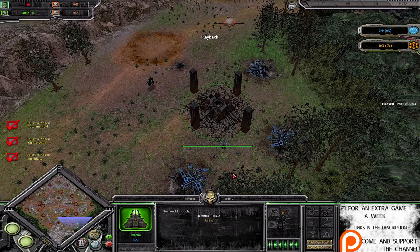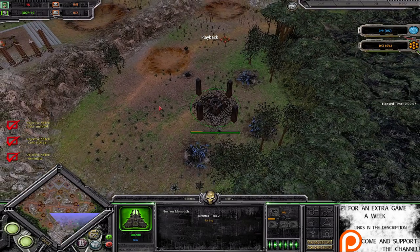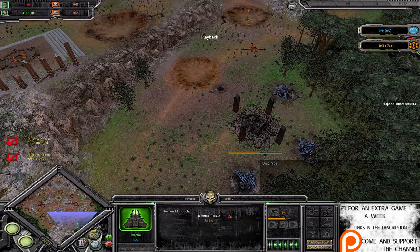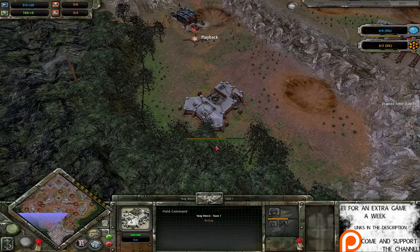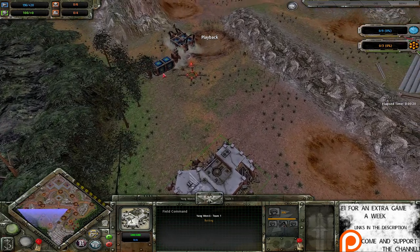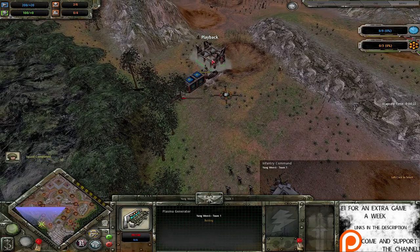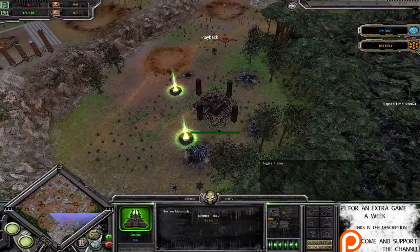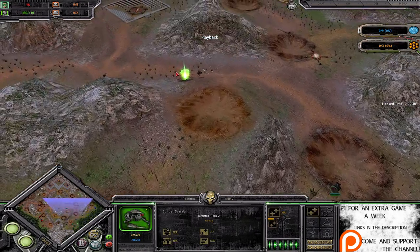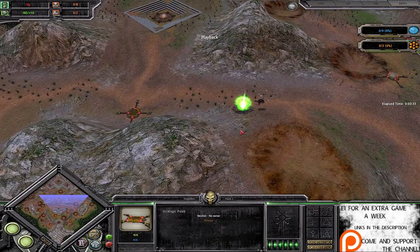Ladies and gentlemen, welcome back to the finest Dawn of War Soulstorm casts this side of East Yorkshire. Today I've got a 1v1 on Outer Reaches. Playing as the Necrons, we've got Forgotten, and playing as the Imperial Guard, we have Yang Wen Li. Yang is opening with triple Guardsmen, a Tech Priest, Engine Seer, a Plasma Generator, and an Infantry Command. The Necrons are going for the usual fistful of Builder Scarabs, a couple of Plasma Generators, and a cheeky little Gauss Trap placed over on this side.